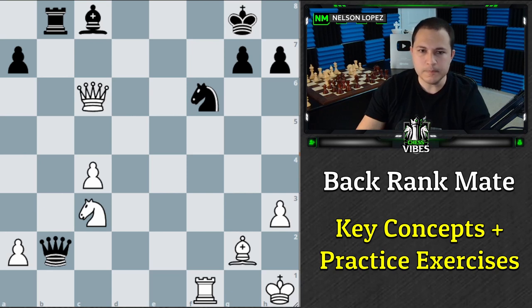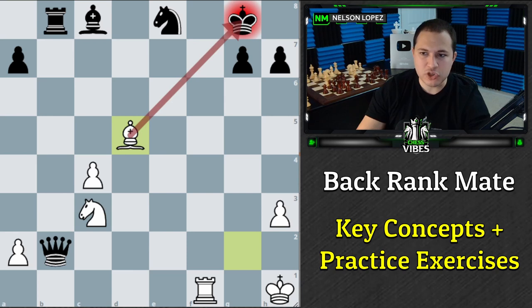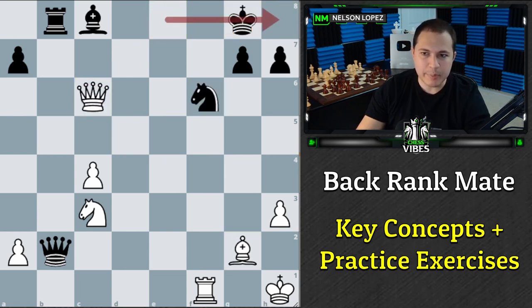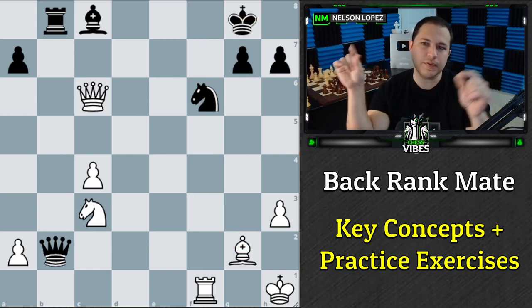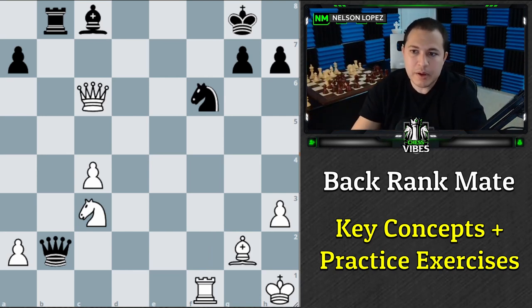White to play — what move should you play? The move is queen to e8 check. At first glance it seems the knight just takes and you don't have a follow-up, but you have to see bishop d5 check, which forces the king over, and then the rook comes down with the checkmate. Again, taking advantage of the back rank — you sacrifice the queen to lure the knight out of the way, bring the bishop to push the king over, and finally the rook comes down. All these different ideas come together into a tactic with the common theme of back rank checkmate.